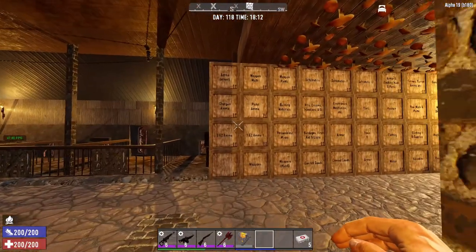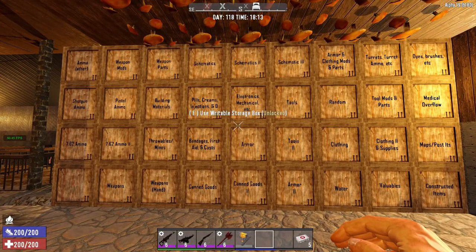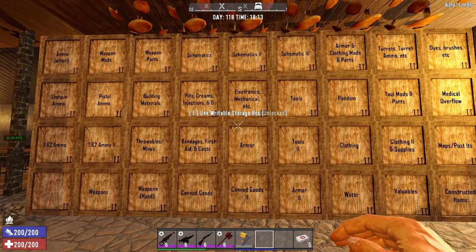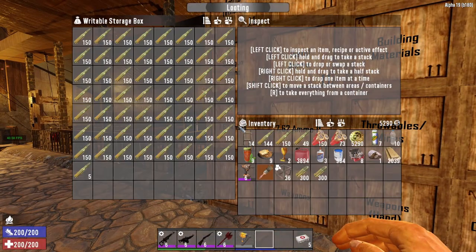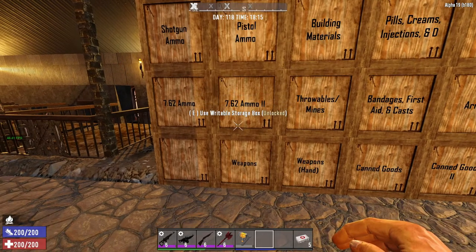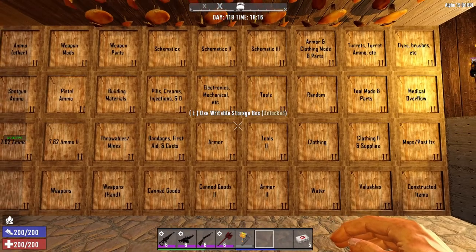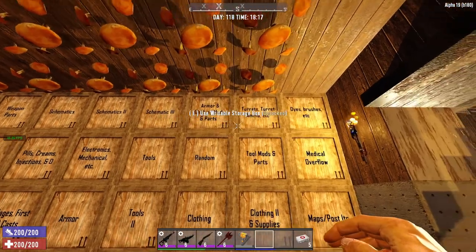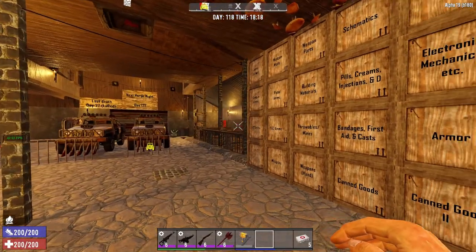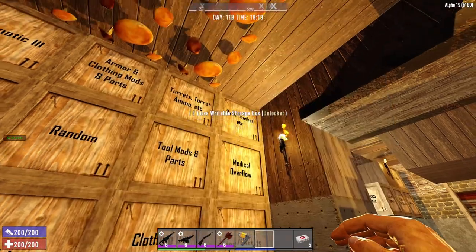This drop box is an idea I got from a supporter of my stream named Fisher — he always recommended having a drop box. If you're out looting and you come back with a bunch of stuff in your inventory, you just throw everything in there and deal with it later. You have one organized spot to bring it all from. This is all our stuff, not perfectly organized but somewhat categorized. Weapon stuff is mostly on the left side — 7.62 ammo, overflow box, general weapons, pistol ammo. A lot of this stuff just needs to be sold. After 118 days in-game running maximum two-hour days with four people, you end up accumulating a lot of things.